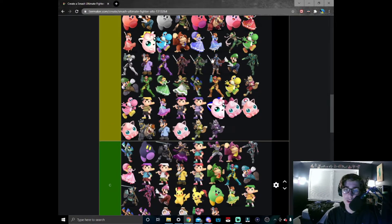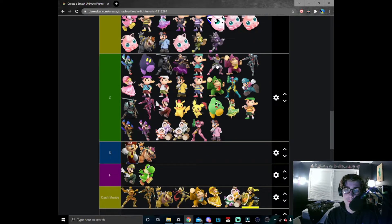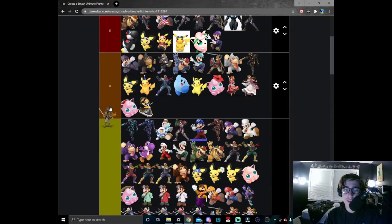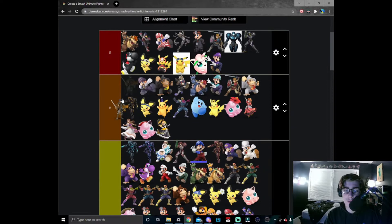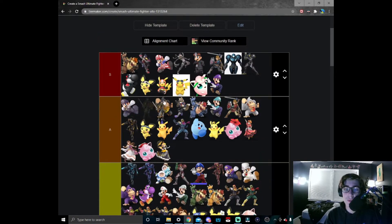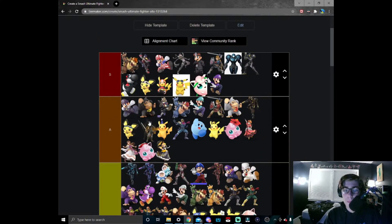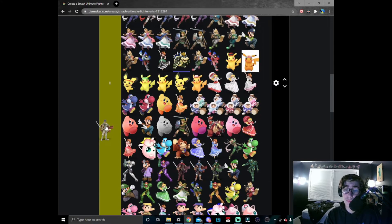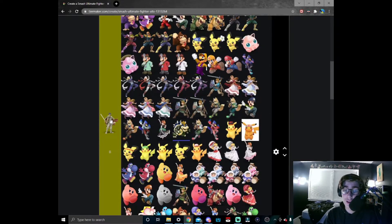Green Marth goes right here with the greenies. Black Marth — it's a black skin. He's not going S tier, but we'll put him in A tier because he decided to show the black colors off that day. White Marth actually pulls this off really well and I respect it — I will put this higher than red and white Peach in B tier.